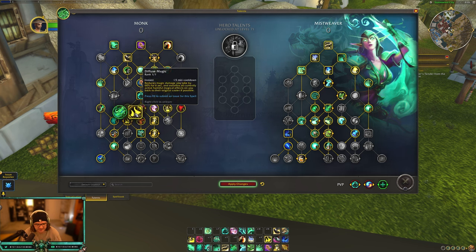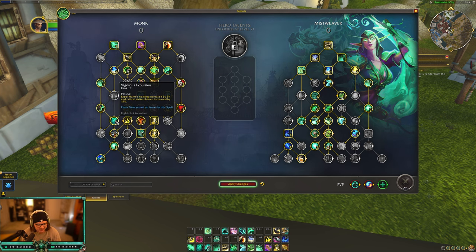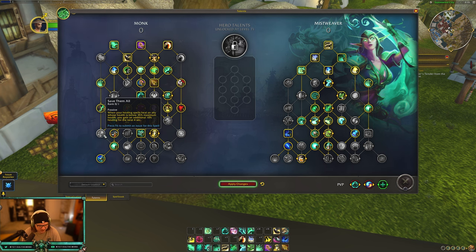Diffuse Magic same as live - reduces magic damage you take and transfers debuffs back to the original caster. Vigorous Expulsion: Expel Harm's healing increased by 5% and critical chance increased by 15% - same as live. Save Them All was nerfed pretty heavily - when somebody drops below 35% health you gain additional 10% healing for the next 4 seconds. That's nerfed from 20% to 10% from live. It's a really good passive that no one ever really talks about, and it is one point now.